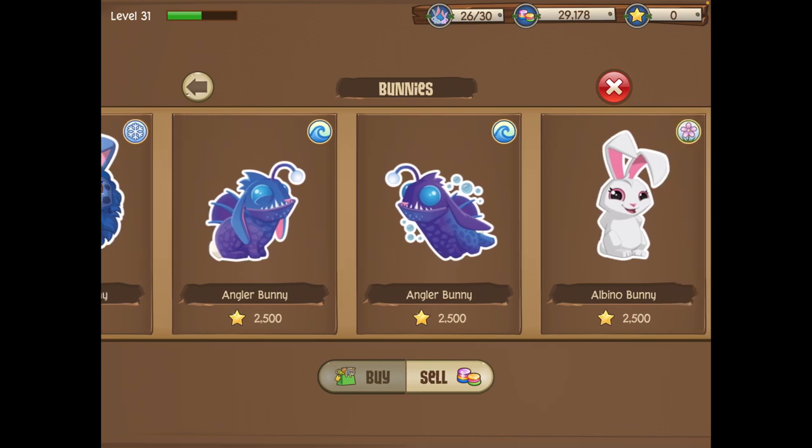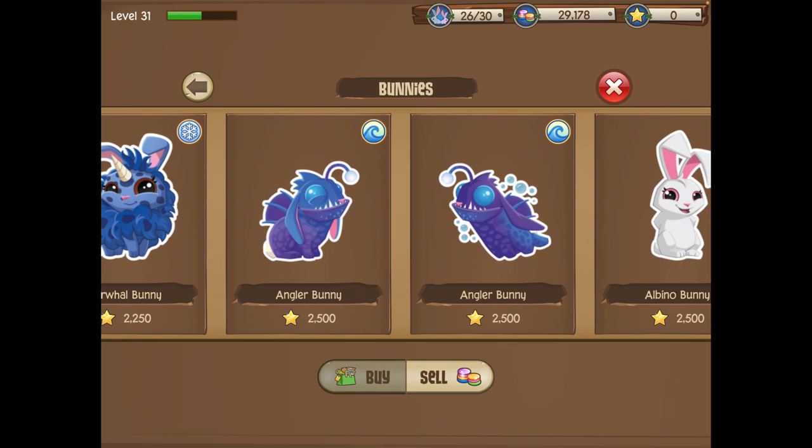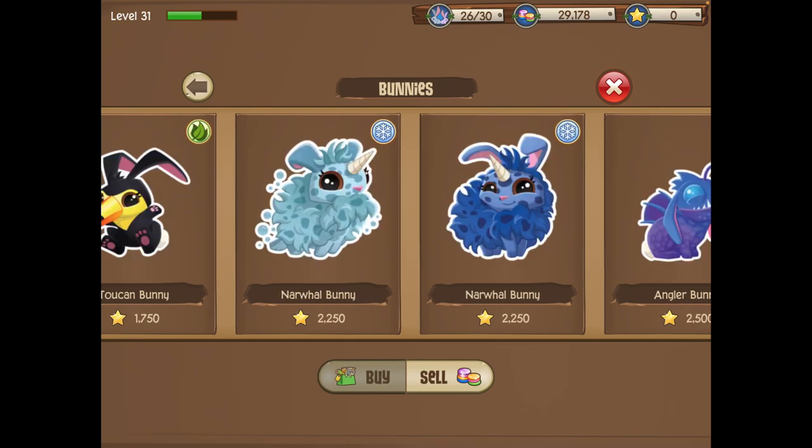The next bunny — if you can't breed the angler or albino bunny — is the narwhal bunny. I also have a tutorial for this on my channel. This bunny sells for a little bit less: 45,000 gems. If you're having trouble with the other two, I definitely recommend this as your second or third option. Once you get two narwhal bunnies and breed them together, you have a very good chance of getting another one.